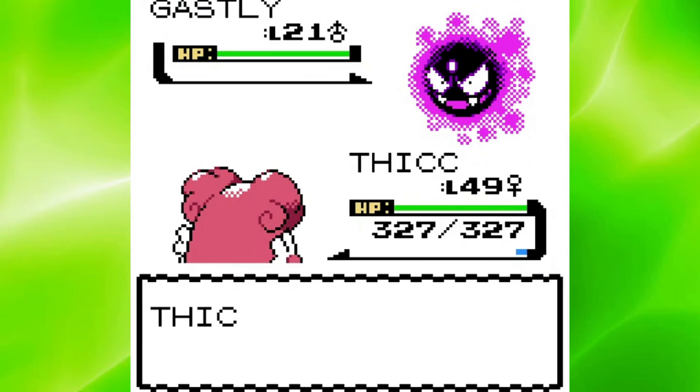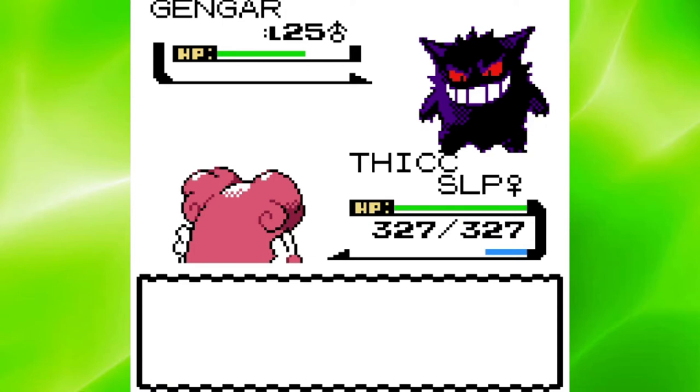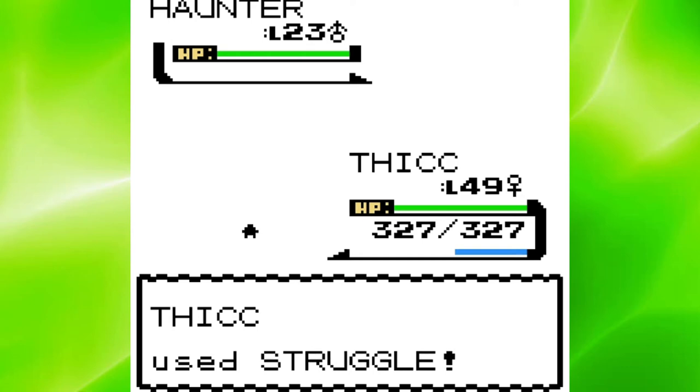Finally, at level 49, I got this run. One Mudslap took down Gastly, and two Mudslaps killed Haunter, as luckily he missed Hypnosis. Gengar immediately put me to sleep though, but I woke up quickly and was able to bring him all the way down to red health before he used Hypnosis again. Eventually I woke up and took him down. Last out was Morty's second Haunter, and I should have taken him down easily, but he 200 IQ played me with Spite, so I had to use up the rest of my PP with all my other moves before I could take him down with two Struggles. That was just hilarious.